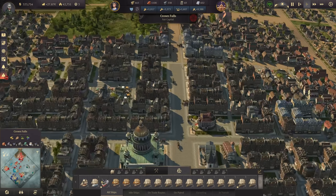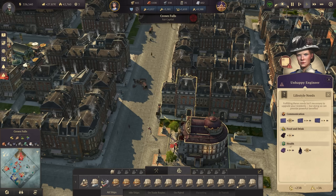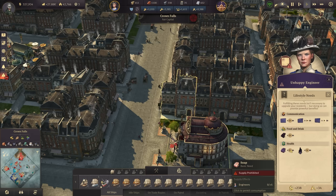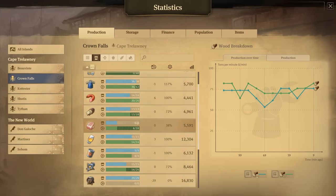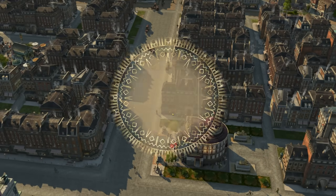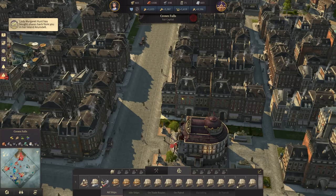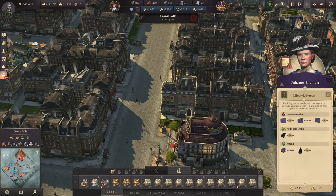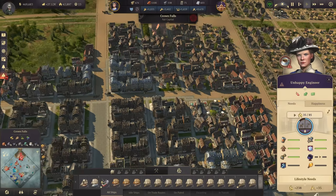I'd like to look at the lifestyle needs - some of you have been pointing this out. Let's check: soap we could enable as a health good, giving five more engineers per building. Right now we have a demand of six soap per minute, but by unlocking it the demand jumps to 21. No - this quadrupled my demand for soap for just five more people per building. That ratio is completely off - I'm not doing this.